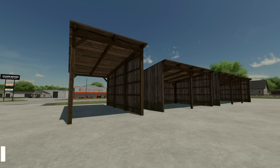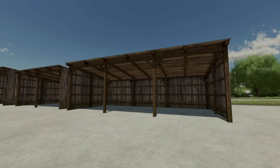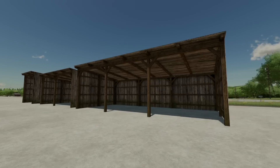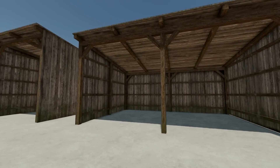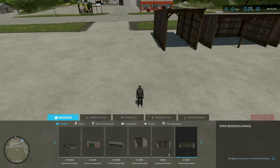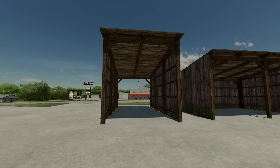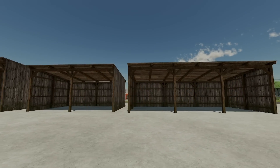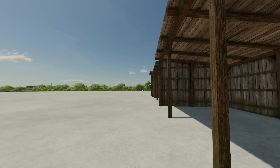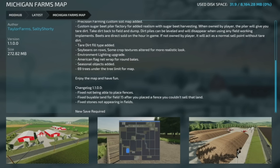Your last new mod for all platforms today is the wooden shelters from Happy Mole — a triple, a double, and a single. The single is a drive-through, which is pretty cool. These are found easily under buildings and sheds, pricing is cheap, though interestingly the single costs more than the double. They would blend in perfectly on the new Silver Run Forest map.